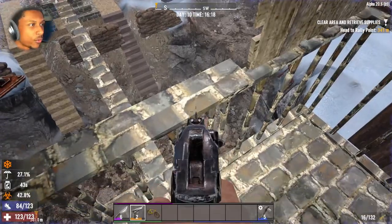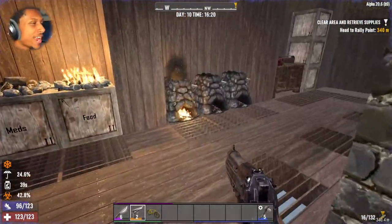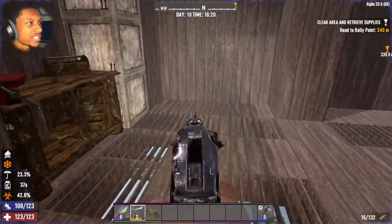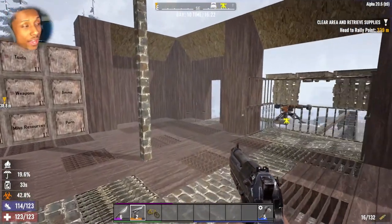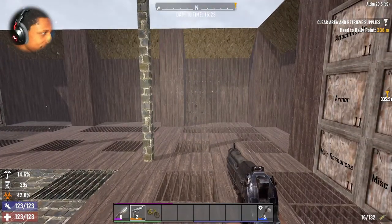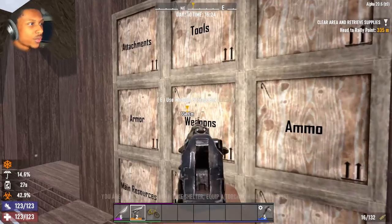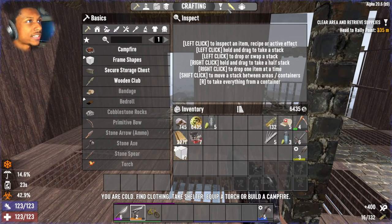We're gonna keep working on our base. I have no clue what we're gonna be working on, but Day 14 is right around the corner. I think the last thing we were working on is getting a chemistry station. Either way, we're progressing — that's all that matters. What quest do we actually have? We have a clear and retrieve supplies quest.